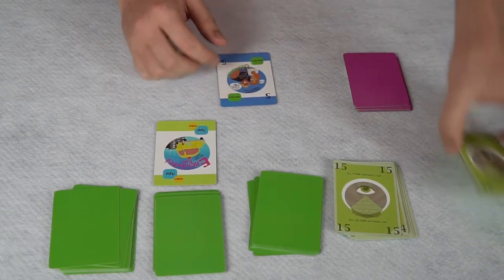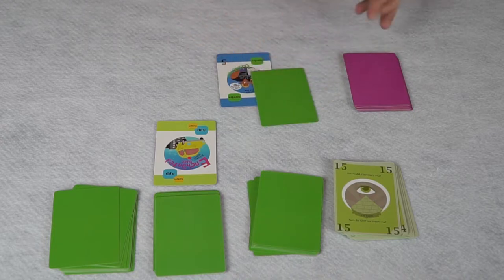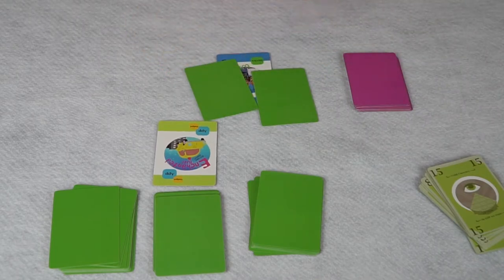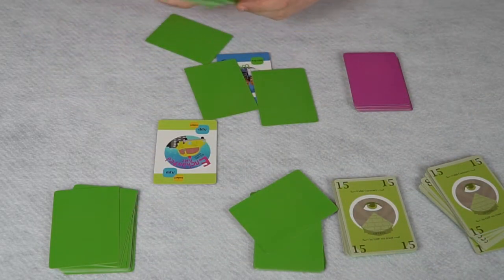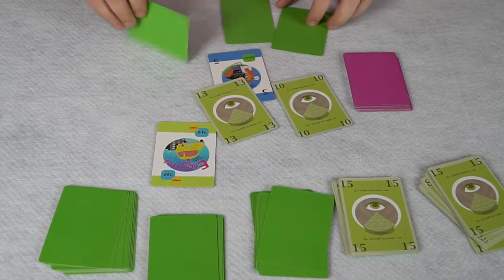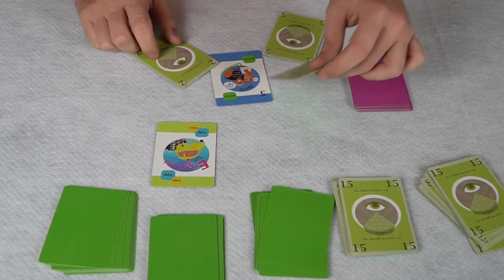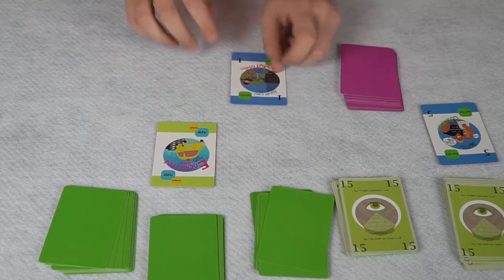The next card comes out — it's a 5 with a service on it. Players bid again simultaneously. We've got two 13s, so those cancel out. Then we have a 10, a 5, and a 2, so the 10 wins and it goes to that player. The game continues like that, playing cards out until all of the scoring cards have been utilized.